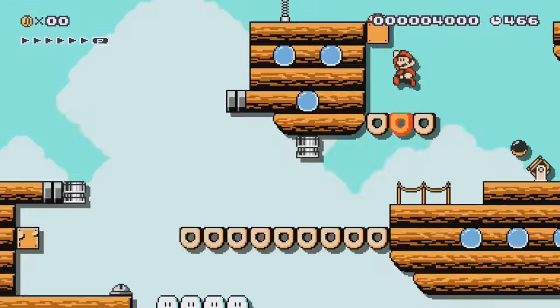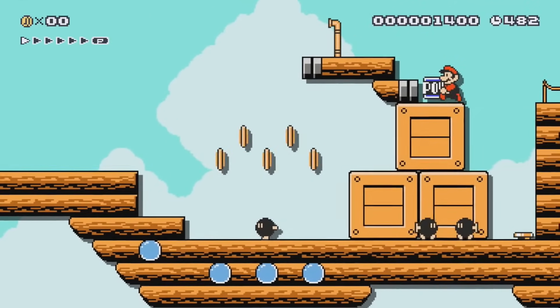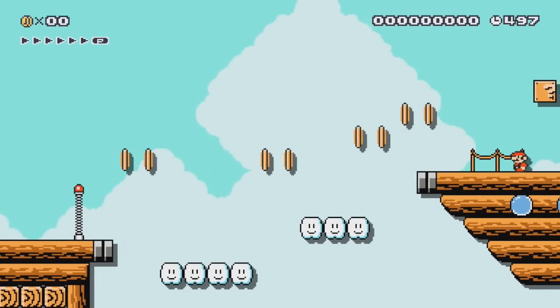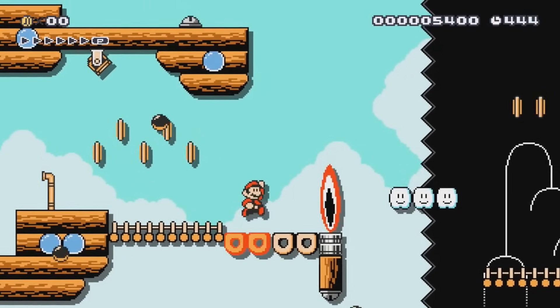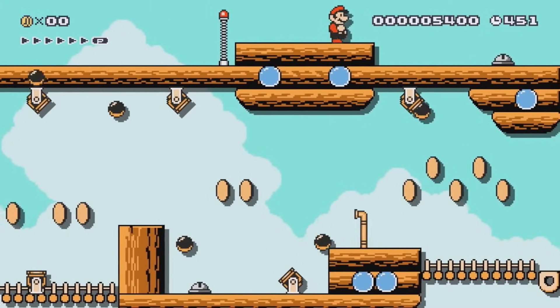Welcome to Airship, our first auto-scroller that starts off with a very annoying jump you have to make. Just make a run for it and tap the jump button to fit right in between the airship and the coins. After that, the rest of the level does have a couple of coins here and there, but nothing that would be a threat to the quest.